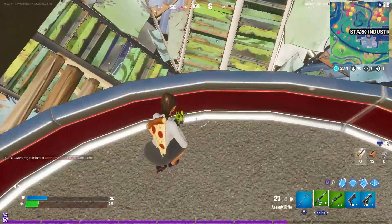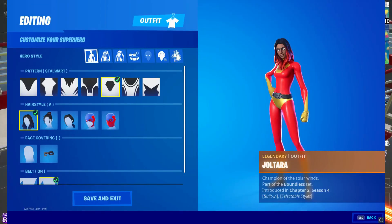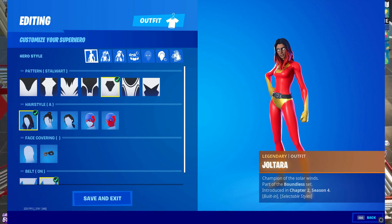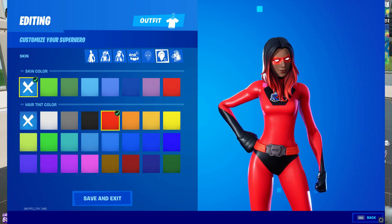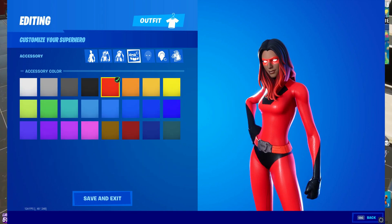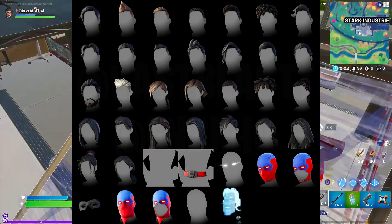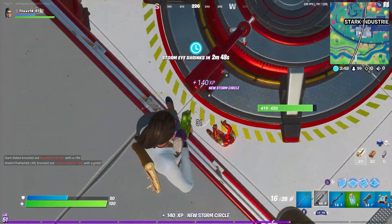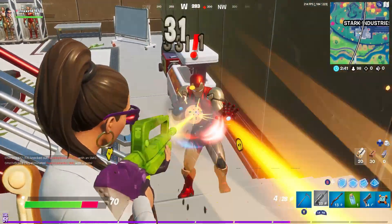Now we're going to take a look at the new customize-your-superhero feature. As you can see, there's so much customization you can actually do — from how your character looks, to different colors, and you can even change the face mask or skin color. There are so many different unique ways your character can look. Technically you're going to be running around with one of a kind skin. I'm super excited for them to bring this out.